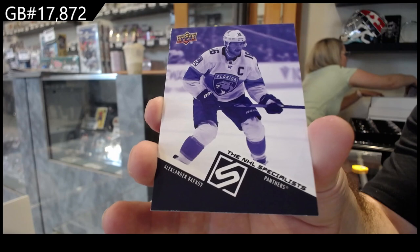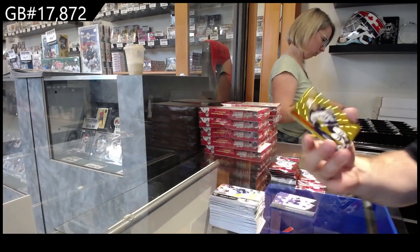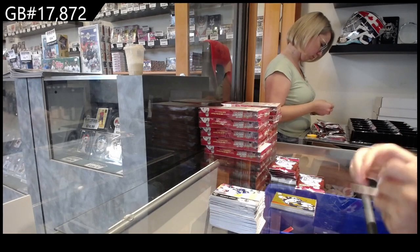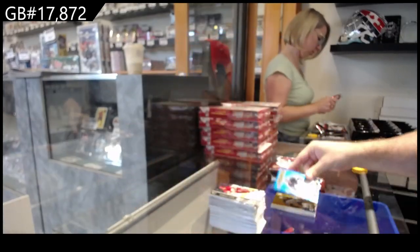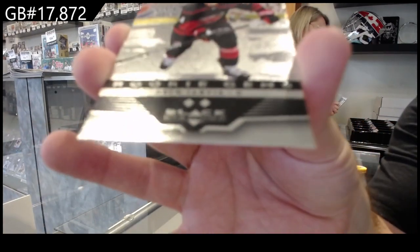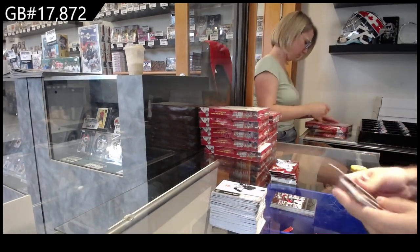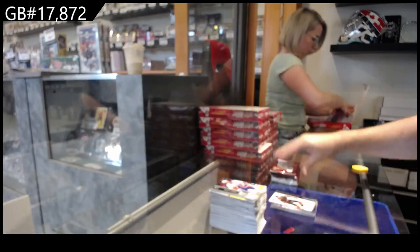We've got a multi-case hit — Specialist Alexander Barkov. These are multi-case things — whenever like 500-odd packs, not boxes. Florida Panthers getting a good start there. Gold Holographics of Perfetti for the Winnipeg Jets — I actually much prefer these holographics this year, the bubbles make me very happy. We've got a Dazzlers of Grubauer, Seattle. We've got a Double Diamond Rookie Gems Seth Jarvis, Carolina. The first box, I'll show you pretty much all the hits so you guys can get an idea of the feel of the product.